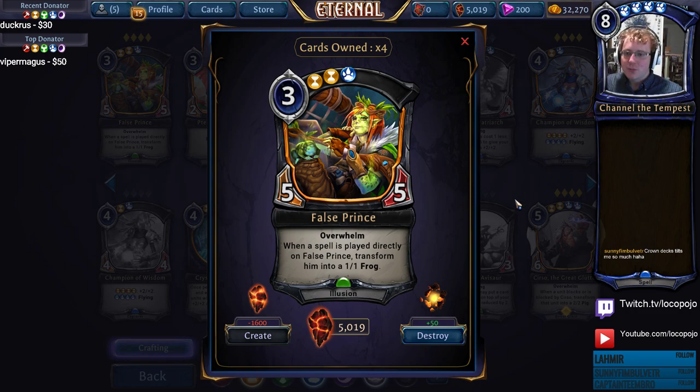That makes him pretty effective as an early pressure unit. He's the only Elysian unit with 5 power at 3 cost, which is really important for certain types of decks — specifically Dawnwalker and Friendly Wisp decks. False Prince has a lot of potential added value in Ranked, and his ability to spiral a draft game out of control extremely quickly means he's a pretty good pick in draft. Make sure you're running Seek Powers if you're running False Prince, since that triple influence is pretty deep and difficult.